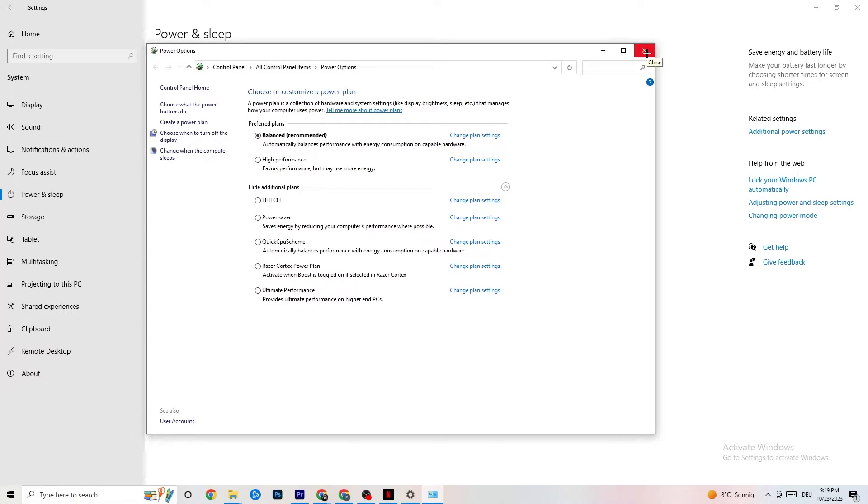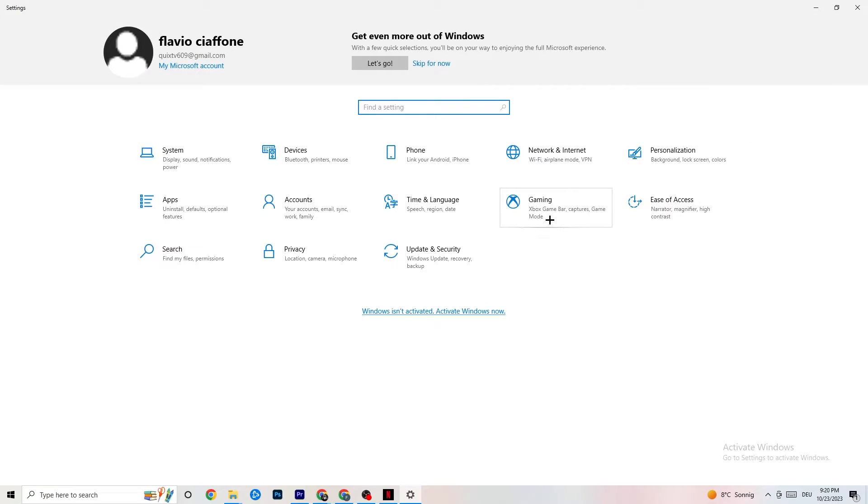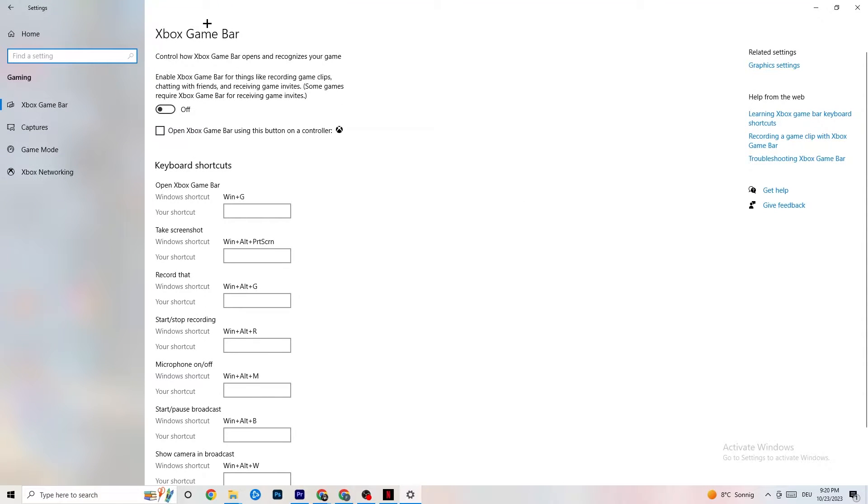Next, go to the top-left corner, hit Settings, go back once, and hit Gaming. Once in Gaming, you'll see the Xbox Game Bar. I've turned this off and I want you to turn it off too, because the Xbox Game Bar will suck a lot of performance. If it's running in the background all the time, it will cause your game to freeze — especially on low-end PCs — or cause FPS drops.